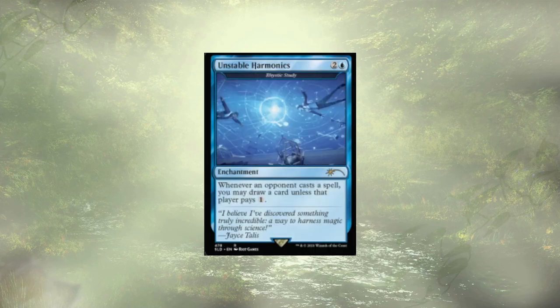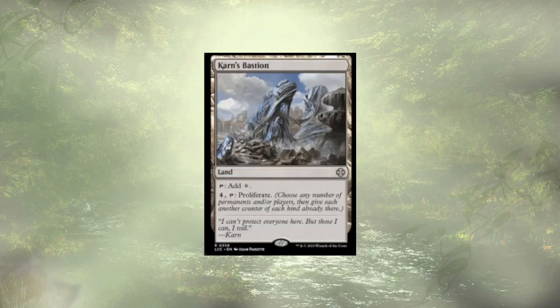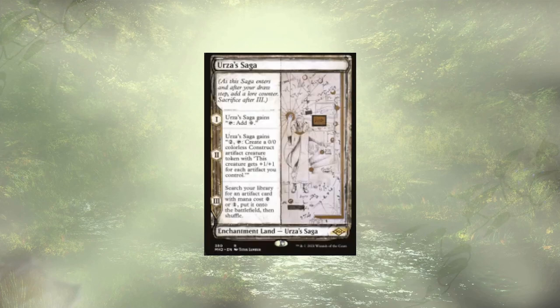Unstable Harmonics is the version they're showing, but really it's a Rhystic Study — obviously just good card draw. If we were going to have all these extra card draw mechanics in, we probably would have kept our Thought Vessel and so on to maintain those infinite hand sizes. Karn's Bastion is just another way to proliferate. And last but certainly not least in the expensive camp is Urza's Saga: comes in, taps for 1, second chapter creates a Construct, third chapter lets us sac it and go grab — from this deck, basically just a Sol Ring, or maybe some other zero or one cost things.